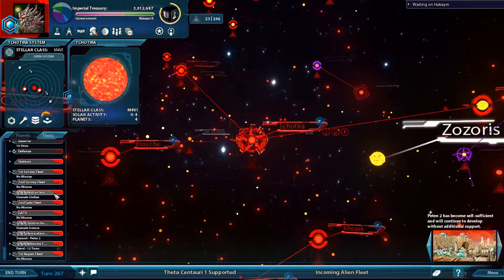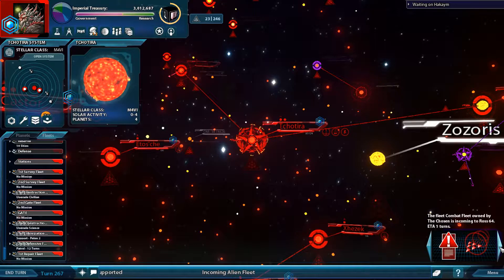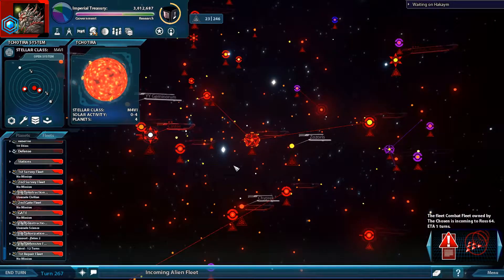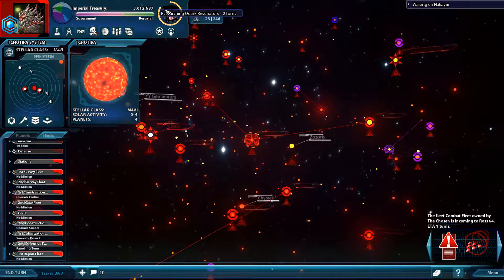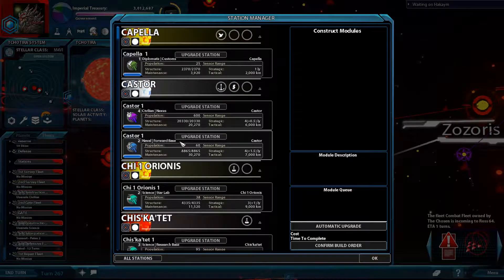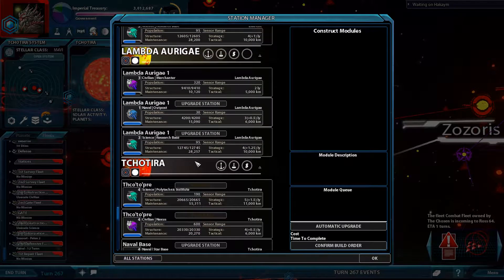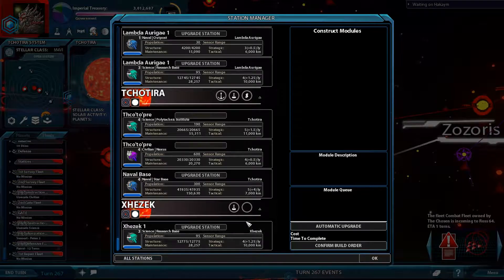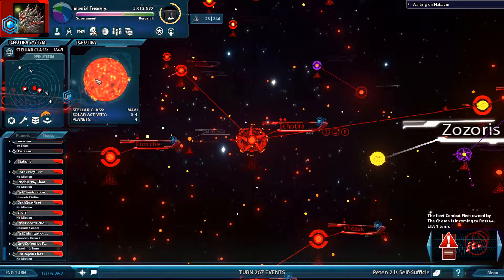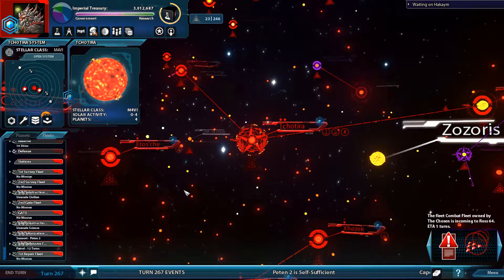It looks like the Zuls are coming in to attack, so I'm sending in a fleet to defend. I think everything's pretty much set up. Research is almost done — we got two turns on that. We're also upgrading our science station and commerce station to tier 5, which is going to be the most expensive thing we're doing. Let's go ahead and take care of the Zul fleet that's inbound and hopefully get rid of them once and for all.